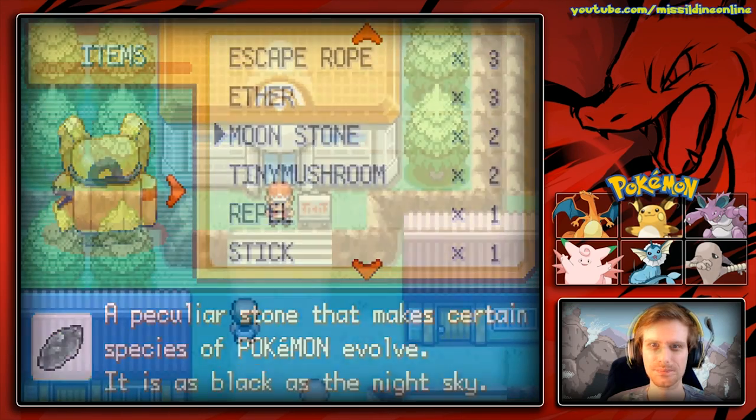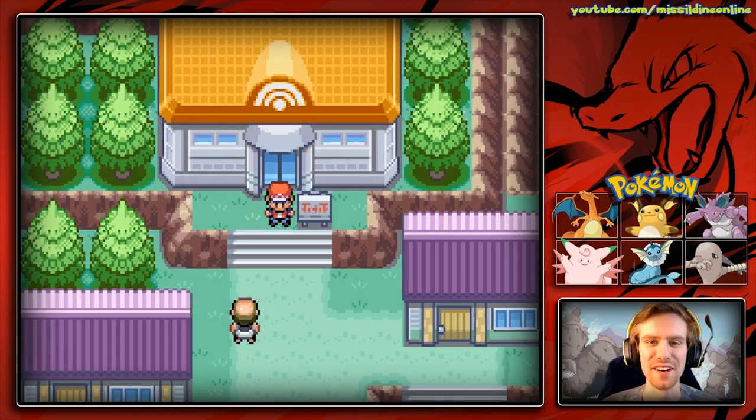We flew out of Mount Ember after using the Escape Rope and found ourselves back on One Island at the Pokemon Center. In the next episode we'll continue onwards, explore everything we can do on these islands, and get back to the mainland of Kanto. It was so cool to get a legendary bird in this episode — one of three. We're going to be doing a bunch of side quests before we go get our eighth badge. Thank you all for watching, and remember: never give up, never surrender!